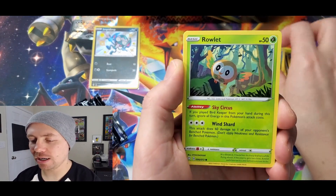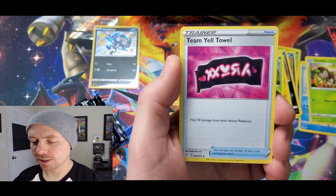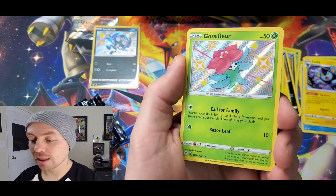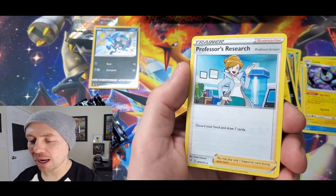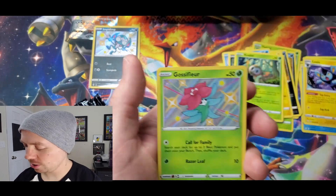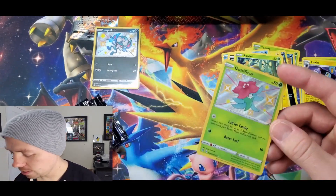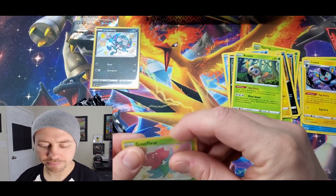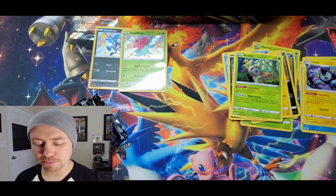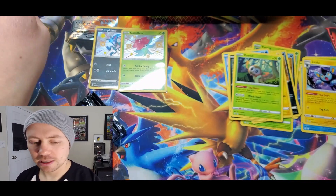Horsea, Spinarak, Ralts, Fire Type Energy, Joltik, Luxio, Team Yell Towel, Gossifleur, Shiny — followed by Professor's Research, which is a rare card. Discard your hand and draw seven cards. Two Shinies back to back! Let's go.